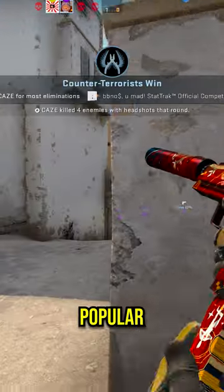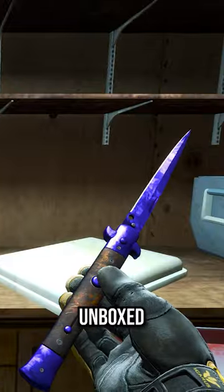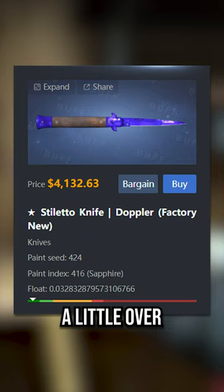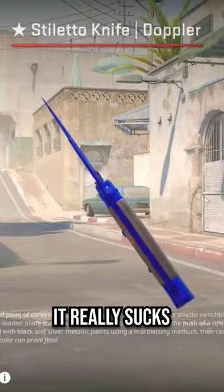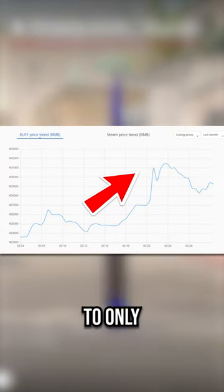I know stiletto skins aren't the most popular, but they still can be worth a fair amount of money. This one right here was probably unboxed by a new player recently, and even though the cheapest listed on Buff is currently a little over 4 grand, it was sold on the Steam market for only 700 bucks. It really sucks too, considering how amazing these look in Source 2, causing their price to only keep increasing.